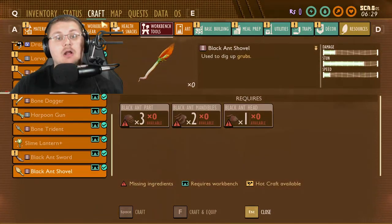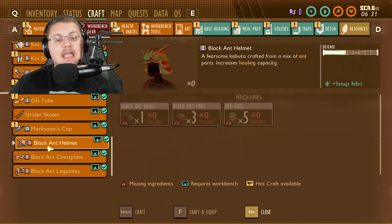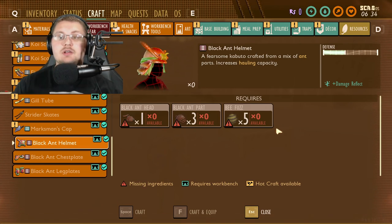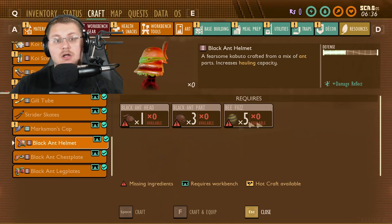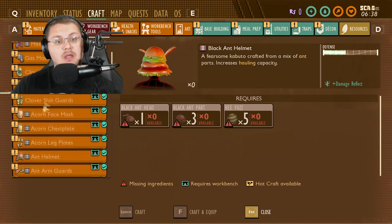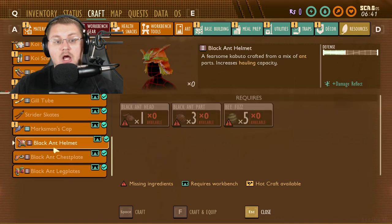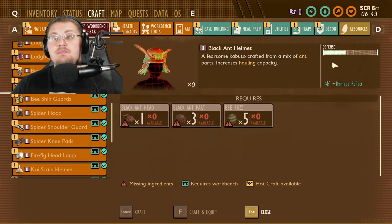We all know about the black ant armor that is getting added to the game. This black ant armor will be craftable after you get the black ant heads, black ant parts, and Beef-Us. That tells me it's going to be a better ant set — this is tier 2 armor, unlike the ant armor which is just tier 1. The defense is way higher on the black ant armor; in fact, it rivals that of the bee armor, which lets you know it is very good armor.